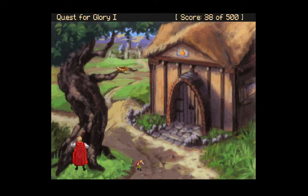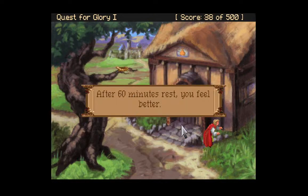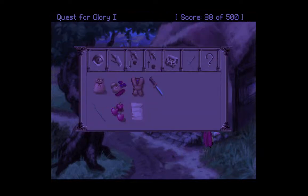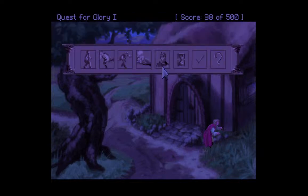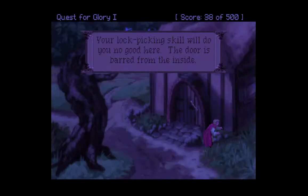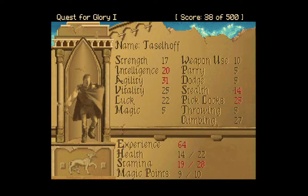We're going to actually rest here for about an hour. After 60 minutes rest, you feel better. It's now night time. Before we leave, we're going to practice our lockpicking skill on the healer's hut. 'Your lockpicking skill will do you no good here — the door is barred from the inside.' True, it's no good, but it does raise our lockpicking skill, which is very important if we want to actually get into somewhere later in the game. We can't get into the healer's hut, which is fine, but it continues to raise our skill.